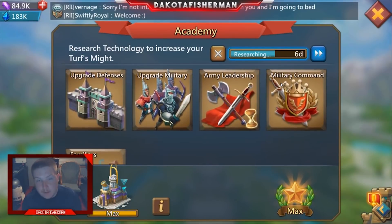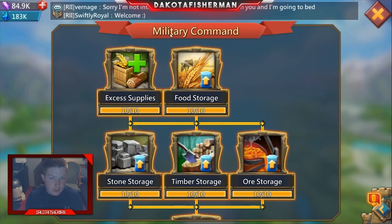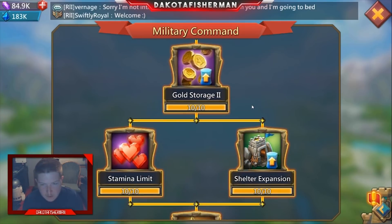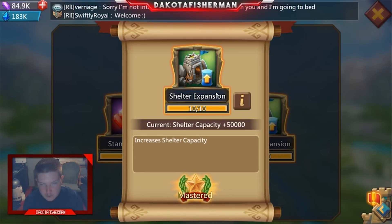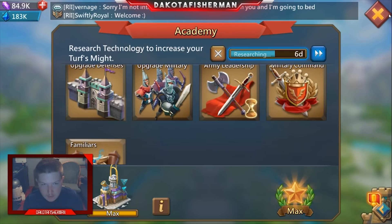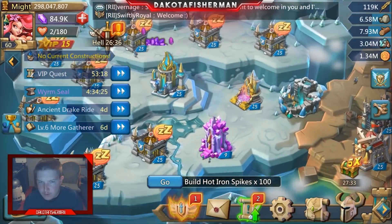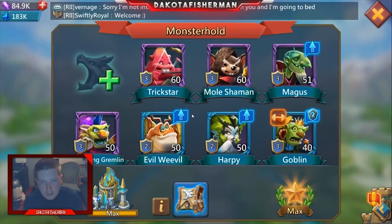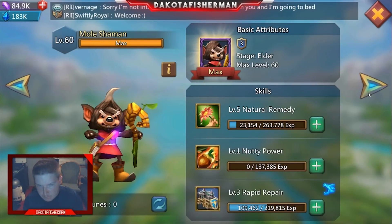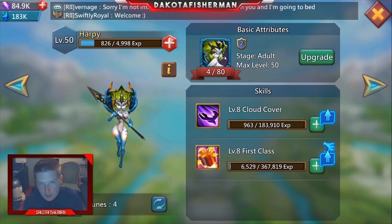This all boils down into your research. One of the few places you're going to find this incredibly useful is the military command tree. Traps probably won't find this entirely useful, but you've got to get your shelter expansion all the way up first. The next place is actually in your familiars.